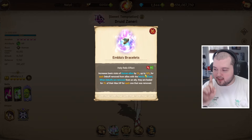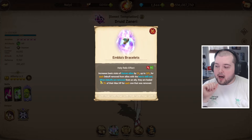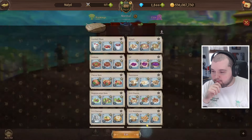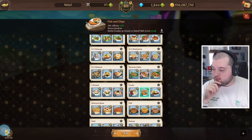Today I wanted to mess around with Zaneri a little bit because she got a holy relic in the festival update which increases basic stats of human allies by 2% up to 20% for each debuff removed from allies within the hero's skill use. She has a cleanse on level 1, a heal on level 2 and 3 - when debuffs are removed from an ally they are healed for 5% of their max HP for each one removed.